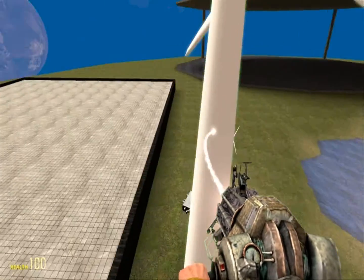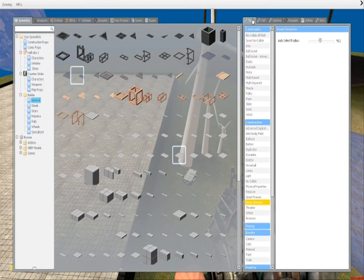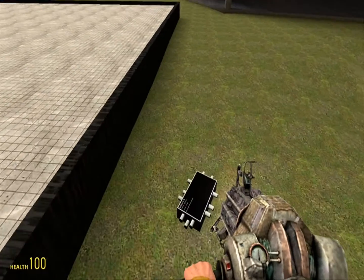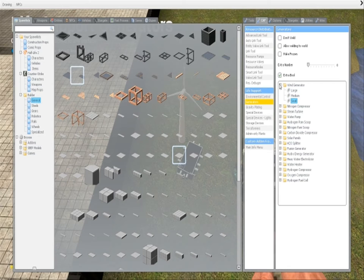Wind generators do work in non-space environments and they're pretty damn good. I like using them, but I don't know how I feel about their rather extreme powerfulness. That's one way to produce energy.